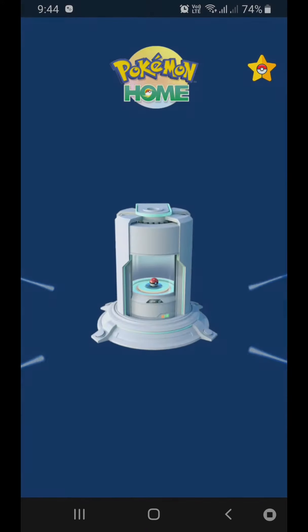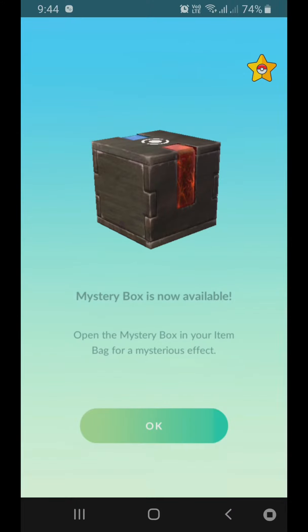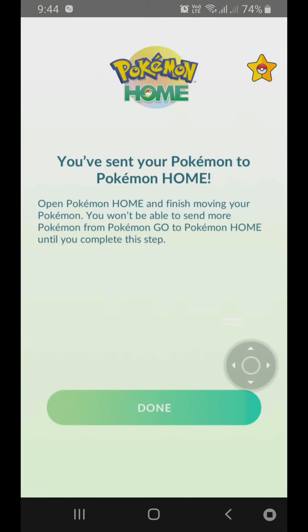We will click on the option. There is no option, there is no option to transport. We will transfer to the first transfer. There is no option to release Pokemon Go Home.